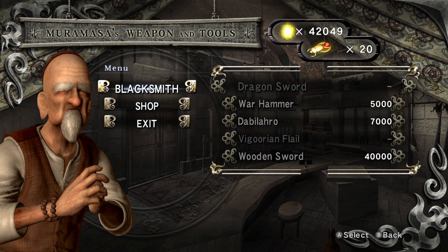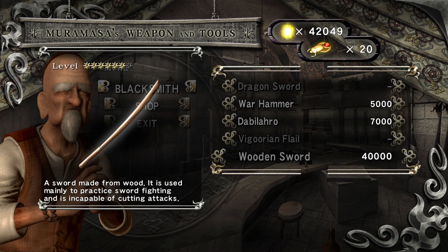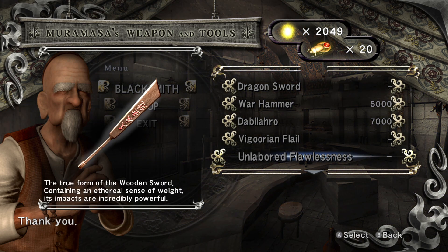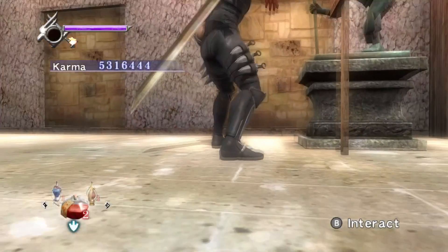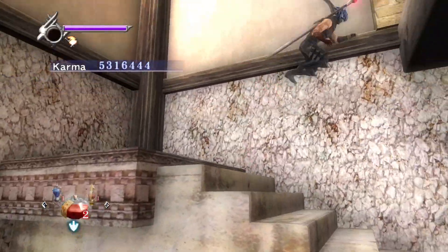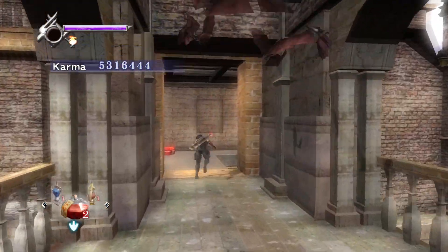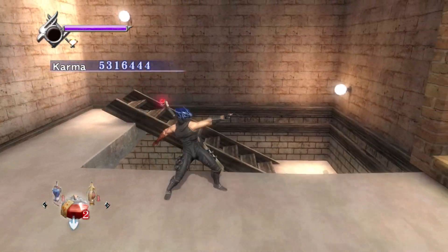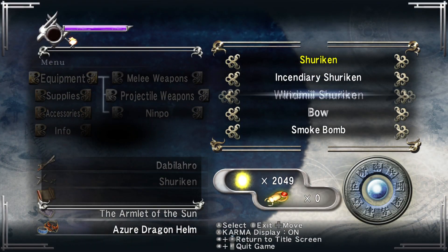Here we could upgrade the Dabble Arrow, but we're going to upgrade the UF instead. After that we'll focus on the Dabble Arrow, and after that chapter you can use one of the fights to farm for essence if you really need it.